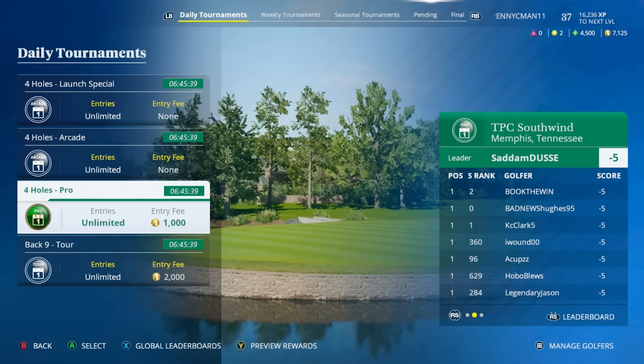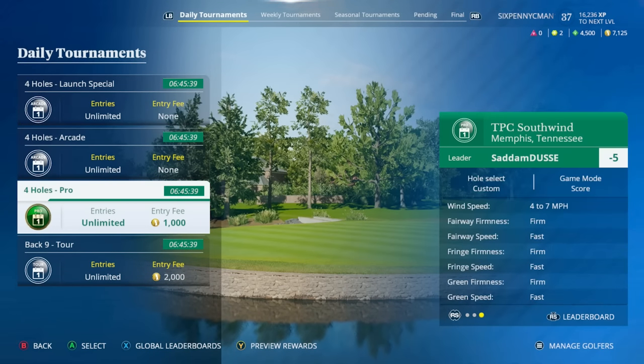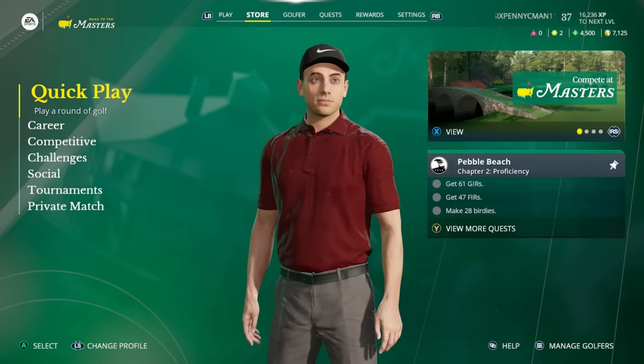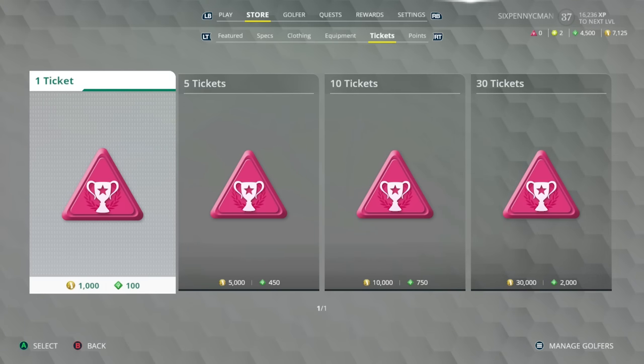It is important to play at least one of the entry-fee daily tournaments because that's how you start getting tickets. In this game you only get tickets from the Pro Dailies or Tour Dailies, or you can buy them in the store with in-game reward points — though they're pricey and I wouldn't recommend spending reward points there. You can also buy the premium currency, which comes with the deluxe edition or real money. One scenario where you might spend reward points on tickets is on the final day of a seasonal tournament if you don't have any tickets left.